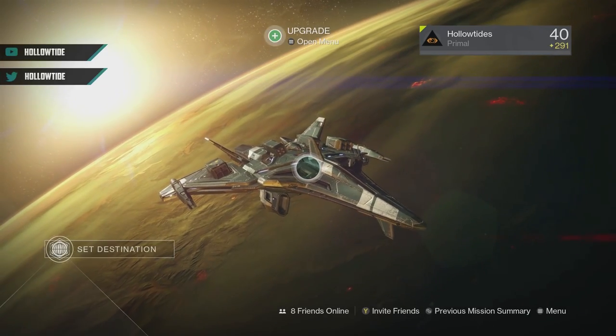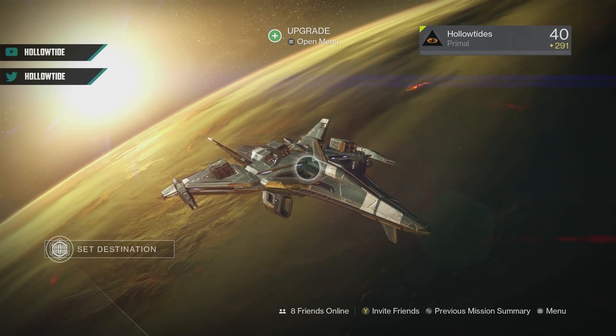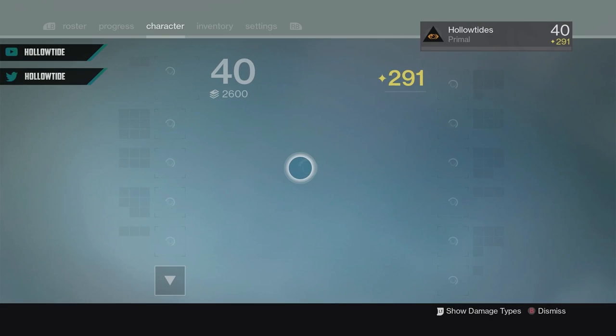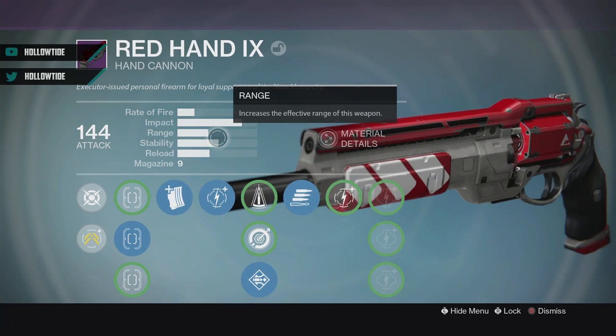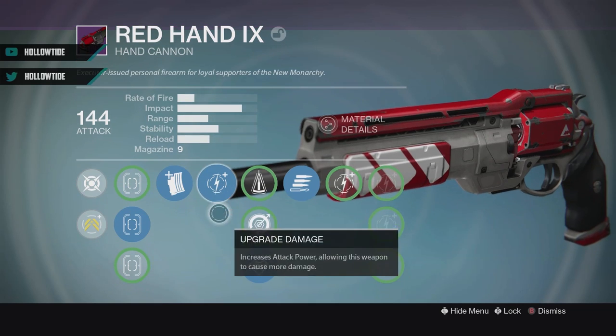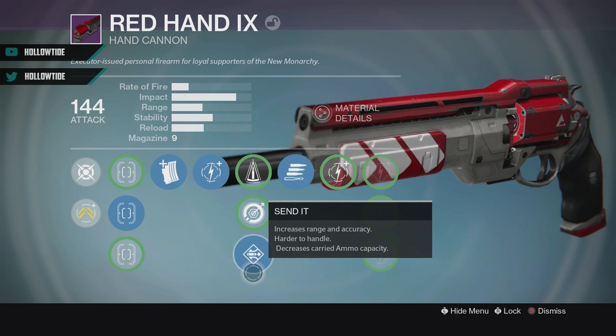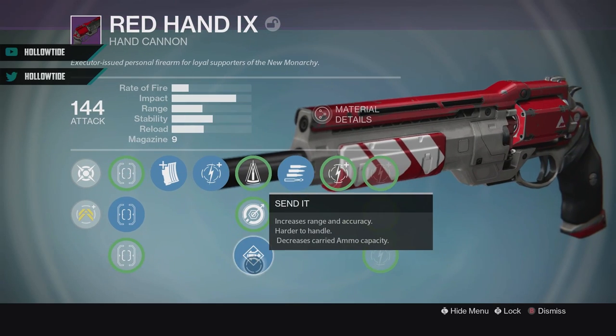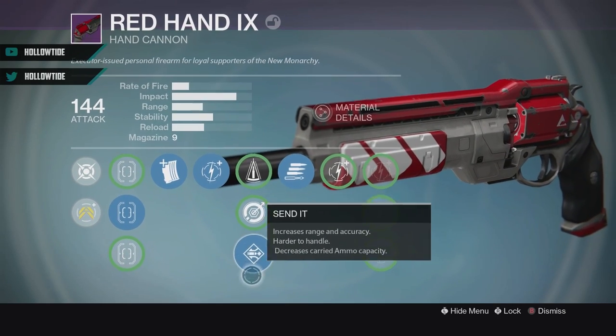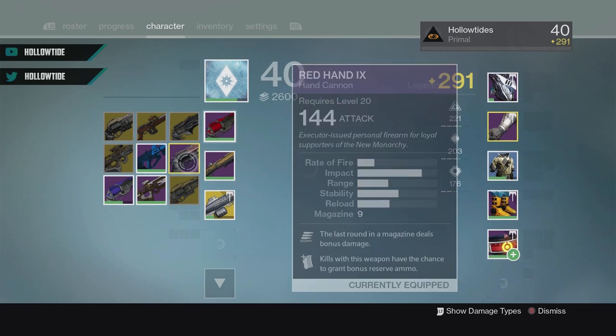Hello ladies and gentlemen, Hilo here and we are going to continue the tradition of going back in time and using year one weapons. Today we have the Red Hand 9, and what's cool about this one is that it has Send It, Sure Shot, Performance Bonus, Final Round, and Send It. Let's see how this baby compares.